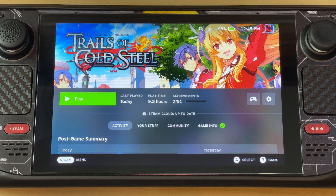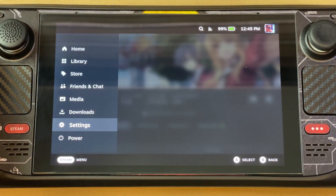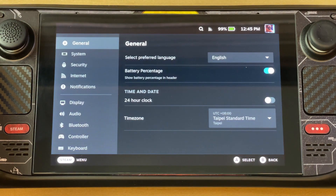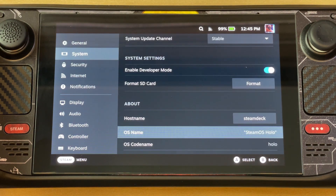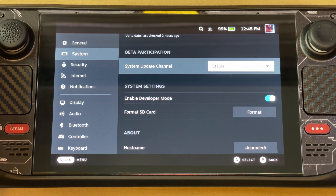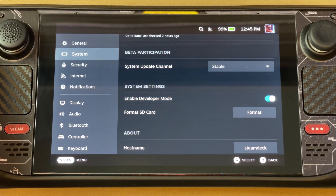Notice how the colors just pop. The first thing you're gonna do is go to your Steam button, go to Settings, then System Settings. From here, just scroll down to the one that says Developer Mode and enable that.